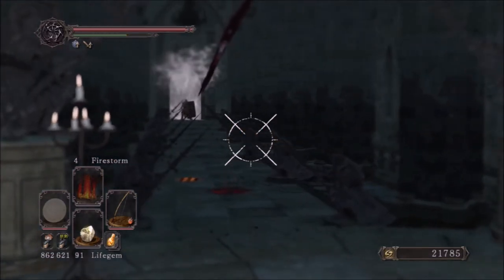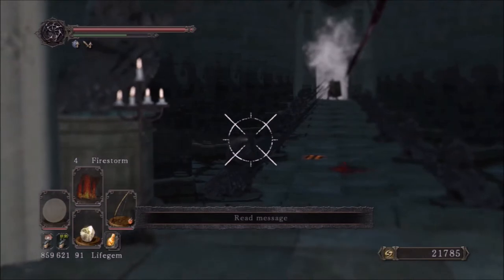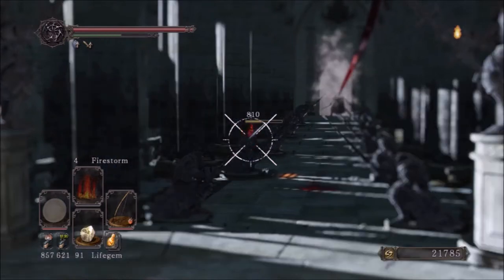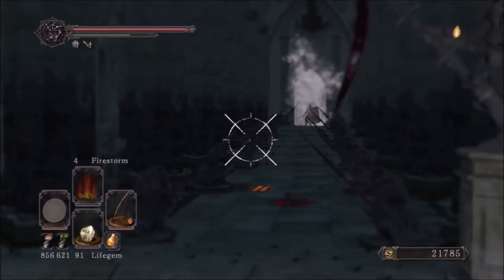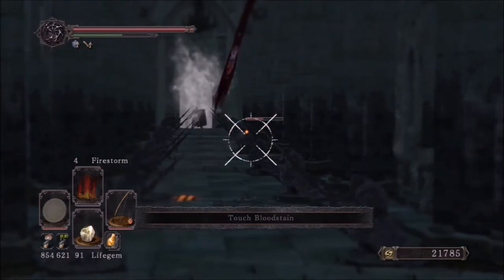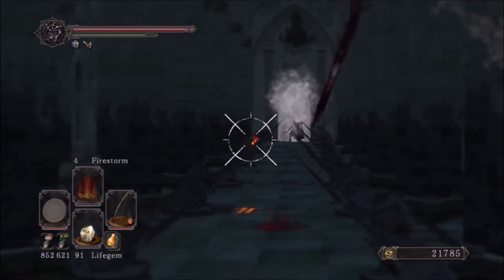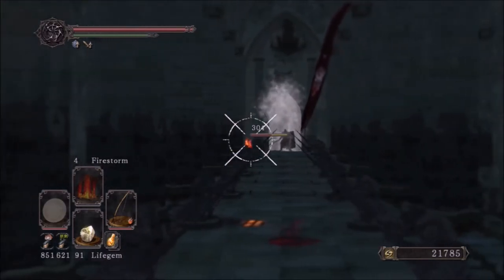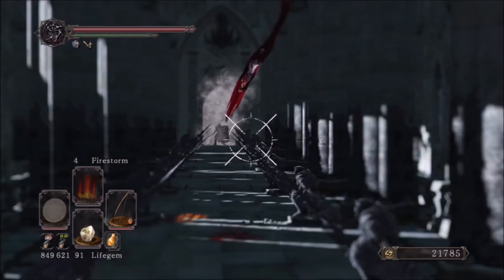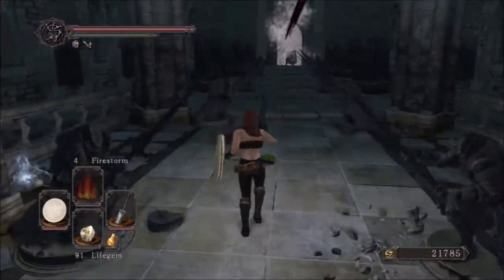There are four of these statues that will actually jump up on you. Keep in mind they drop the Stone Twin Blade — it's a possible drop from these guys. So if you're looking for that weapon, you might want to put on your Gold Serpent Ring, Jester's Hat, and whatever else you have to get your loot drop chance up and farm these guys. I believe you have to fight them in melee though — I've never gotten a drop shooting them with arrows.